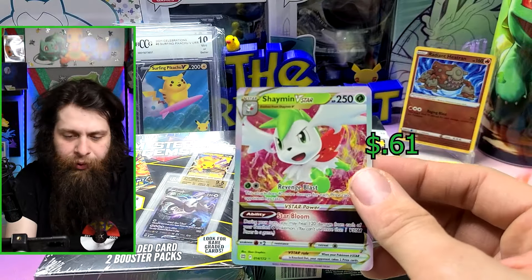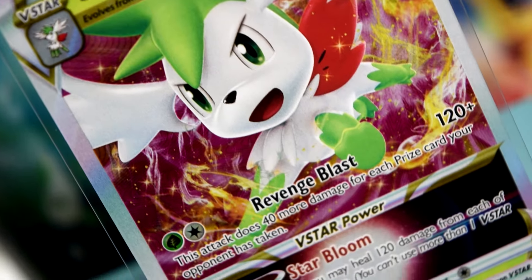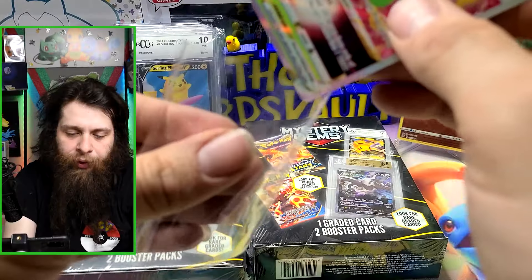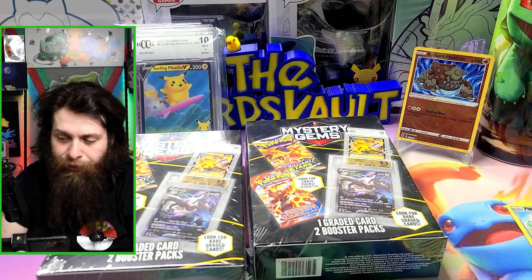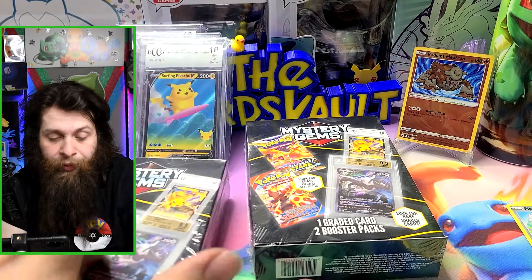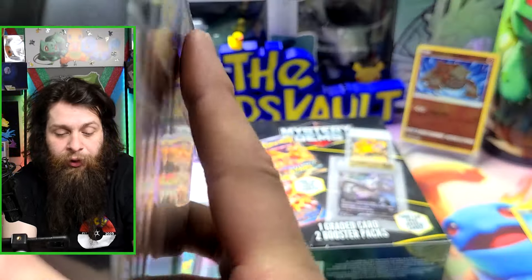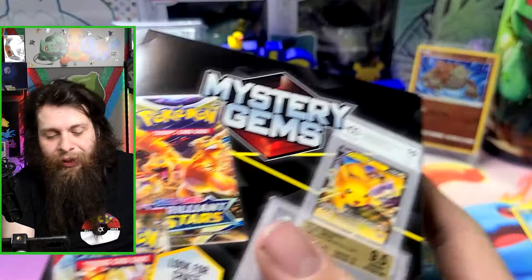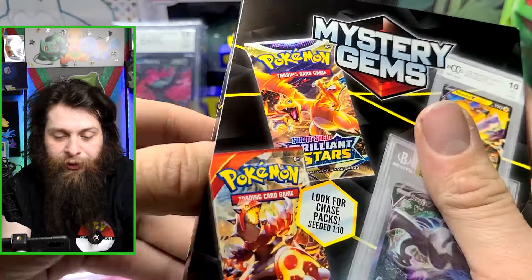Charizard Beast cards are very nice. PokeRev is a great example of someone who embraces the randomness and makes it feel fun rather than disappointing. If the next graded card is again something that doesn't sell well — like Surfing Pikachu or Lampardos — that would reinforce the pattern. Let's see what we get.